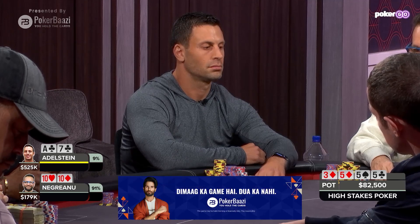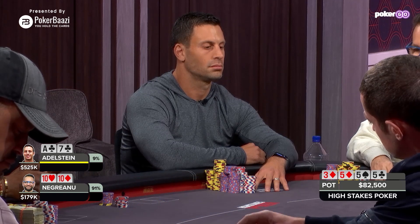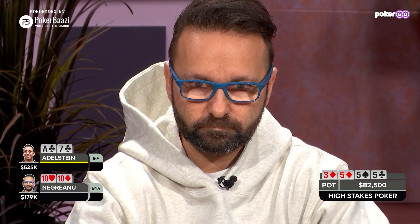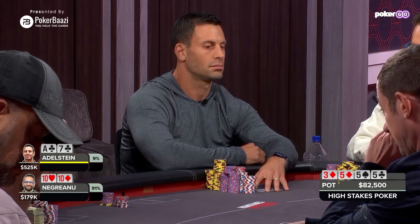The turn is the 5 of clubs. This is a very good card, because either Edelstein has an over pair or Daniel Negreanu is favourite to win. By checking the flop, Daniel Negreanu has controlled the pot, but the pot is already $80,000.